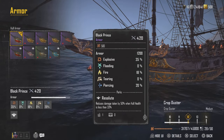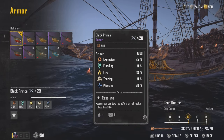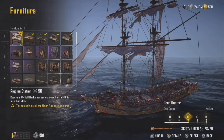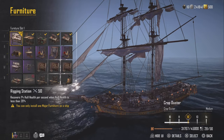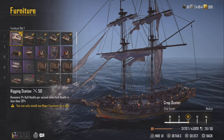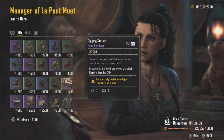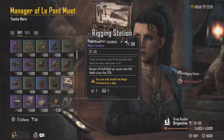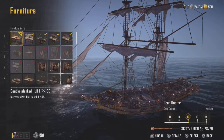Now for our armor — this is essential to making yourself pretty much unkillable. We have the Black Prince Armor, which comes with the perk 'Hull Resolute': reduces damage by 50% when hull health is below 33%. We always want to stay below that. This works perfectly with our first furniture, the Rigging Station, which recovers 1% hull health per second when hull health is less than 20%. You can get this from the black market — it'll set you back 400 coins, but it's definitely worth it.